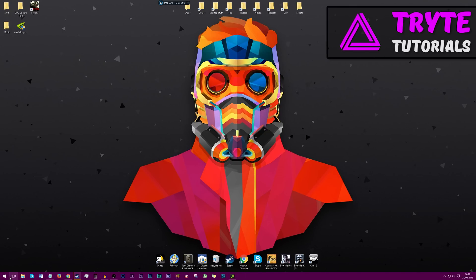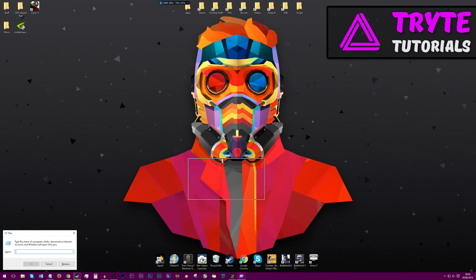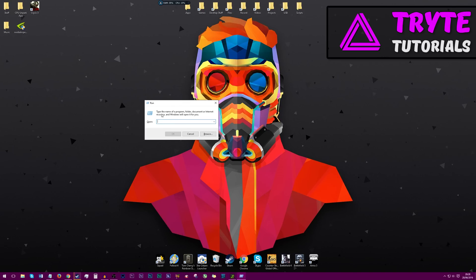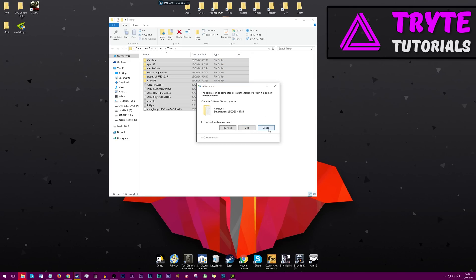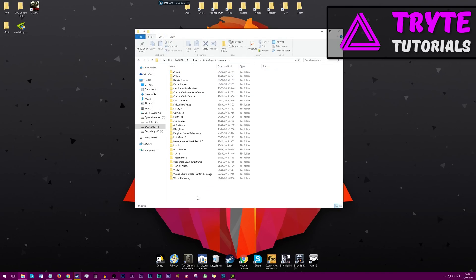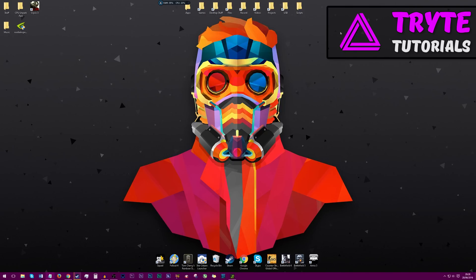Now we're going to remove the files in our temp folder. If you hold down the Windows key and press R, this box will open up. Type in %temp% and click Enter, and it will open up all of these files. Now we're going to delete them, and yes, that may sound scary, but do not worry — it does not delete anything major on your system; it's just clearing space and boosting performance. That's all it does. If you don't believe me, search it up.